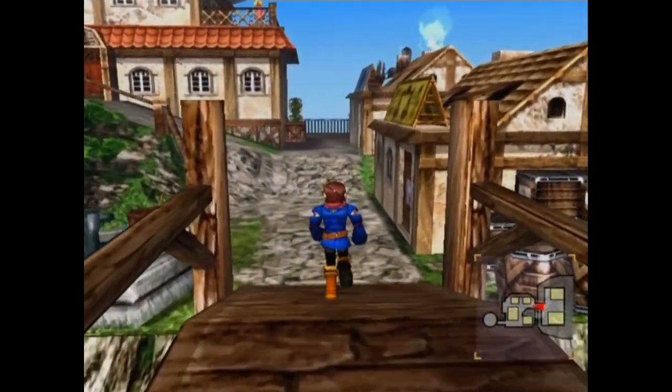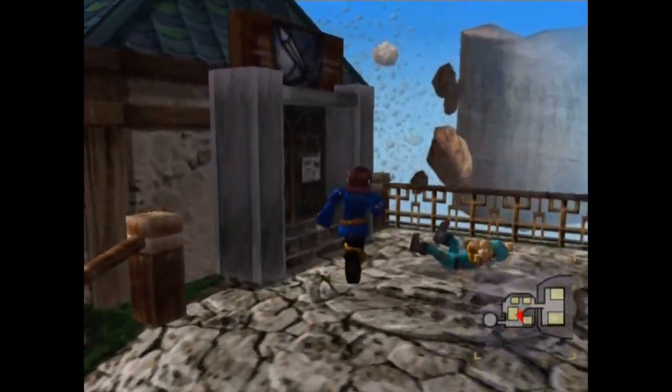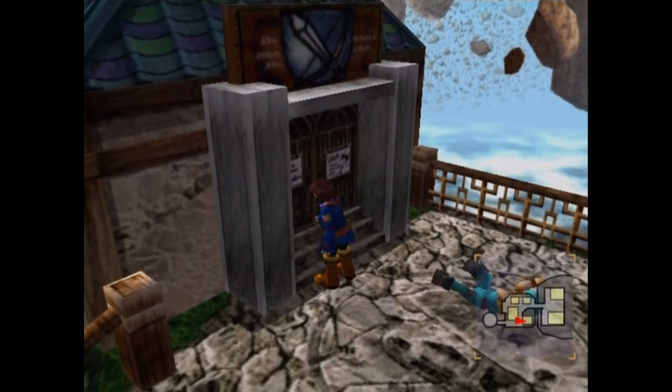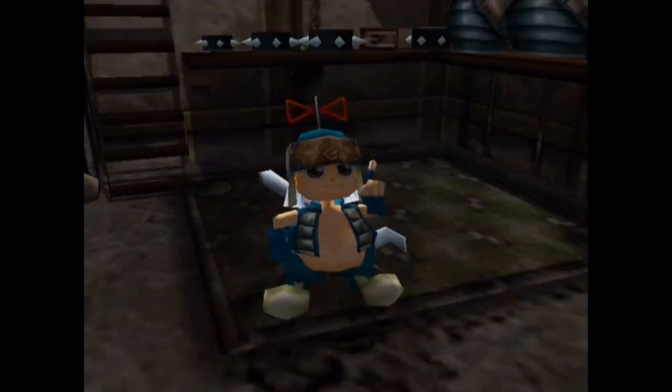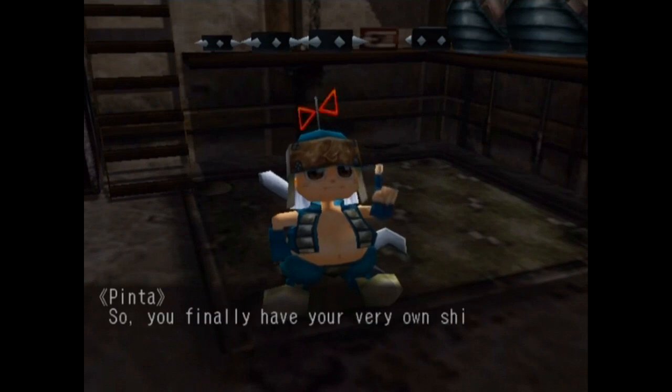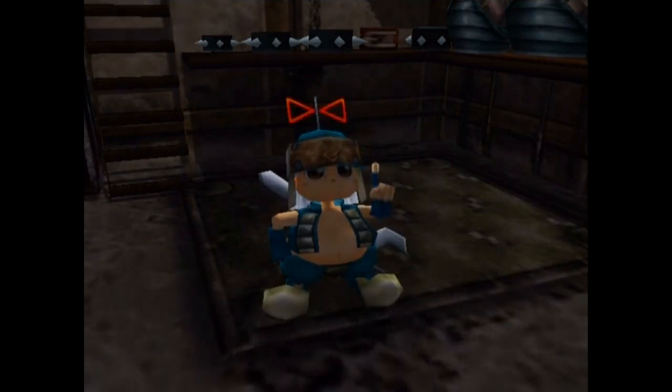There's actually one more crew member we can pick up around here if we walk up and around to the left — this is going to be the weapon shop. Remember, I talked about this place in the last episode and mentioned Pinta. Well, this is Pinta right here. "So, you finally have your very own ship, huh? Maybe it'll make things easier for the both of us if I just go with you." And with one line of dialogue, Pinta has joined our crew as a delegate.